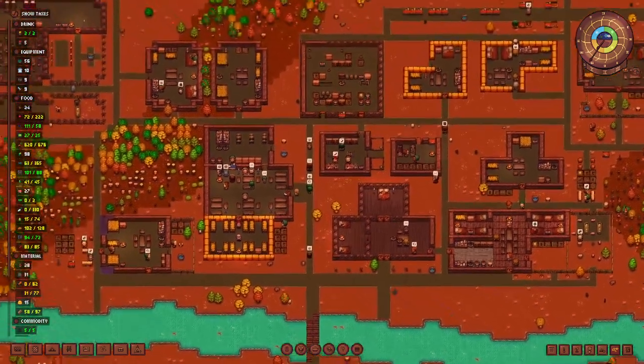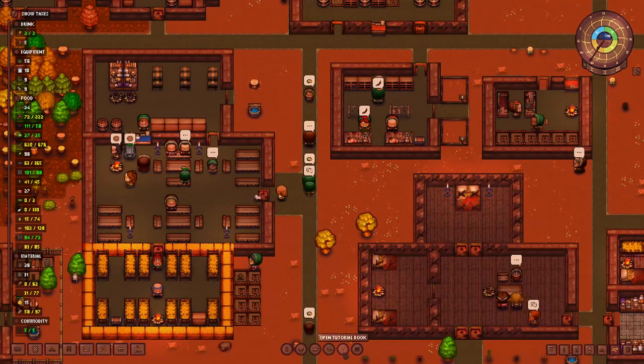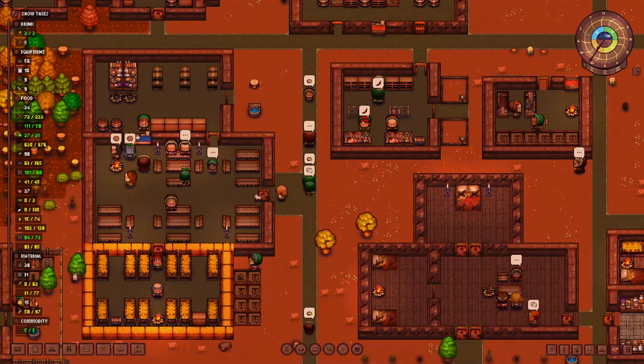The second question was about shortcuts — for example, toggling zone visibility and changing which type of bed to place. The easiest way to find these is to click the button below the tutorial book. The first chapter is controls. On page three you can see all the shortcuts, like tap-hold to show zone visibilities, or the circumflex key above the tab key, left of the one, to toggle visibility. One, two, three, and space control time speed.